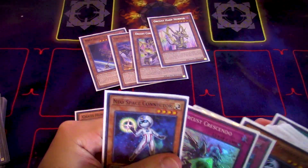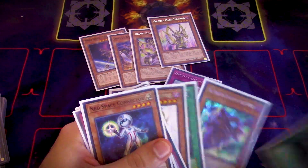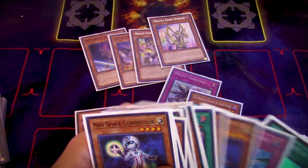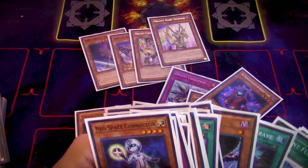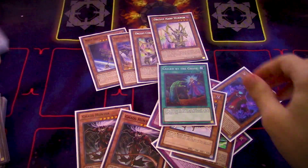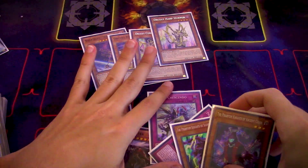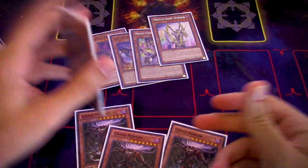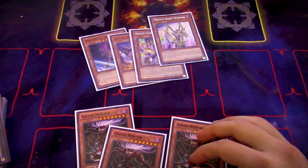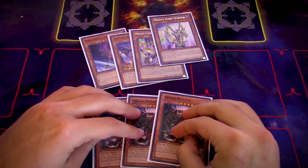There are other cards it hits too — Crescendo, Fog Blade, the Phantom Knights, the Cloak. If they're running DD Crow or their own Called by the Grave, there are so many utility cards and engine pieces that this card handicaps. It's really, really important to know when to drop this card though, because I've seen a lot of people dismiss it because they're not dropping it at the opportune moment during the sequencing of this deck.